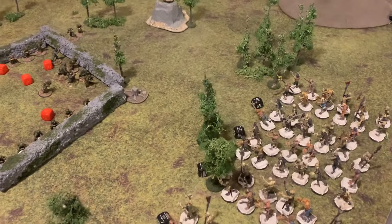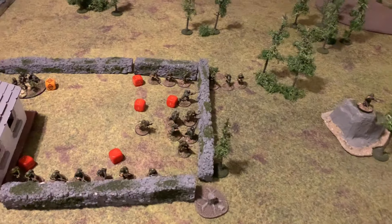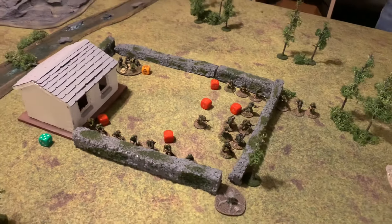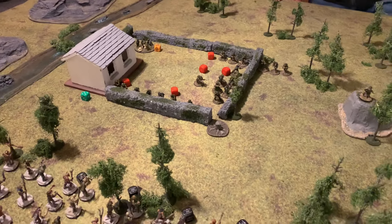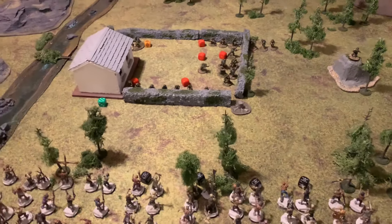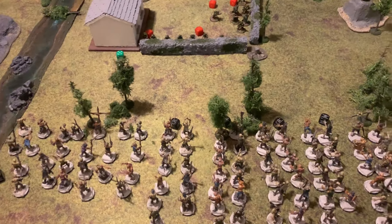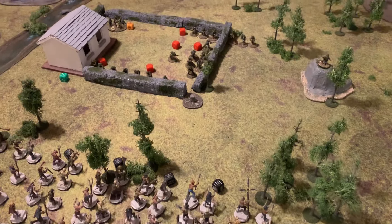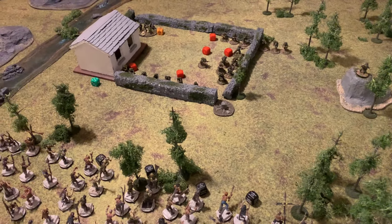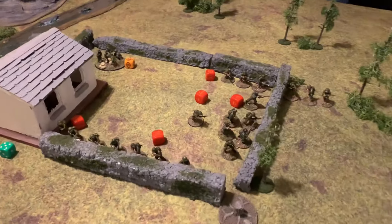End of turn one: a horde of zombies advancing slowly toward the American positions. With fog of war, the Americans must decide whether to break out or follow orders and hold position until dawn. The entire local population of the nearest village seems to be here — almost 100 zombies on the table already with over 60 still to come. Kill count: just two zombies.